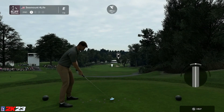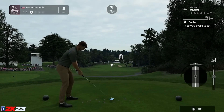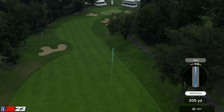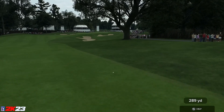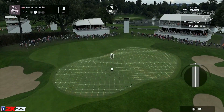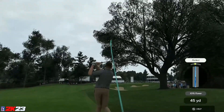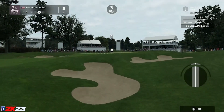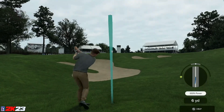One thing I've noticed, at least in the early preview version, is the gray zones are a lot larger but the white perfect zones feel smaller, and I absolutely love the change. I think it'll make Master and even Legend a lot more playable. We tried to fade it around the tree but clipped it — not ideal, but a good swing. We're in a little deeper rough but sitting nicely with a pretty good line. Not too bad an approach.